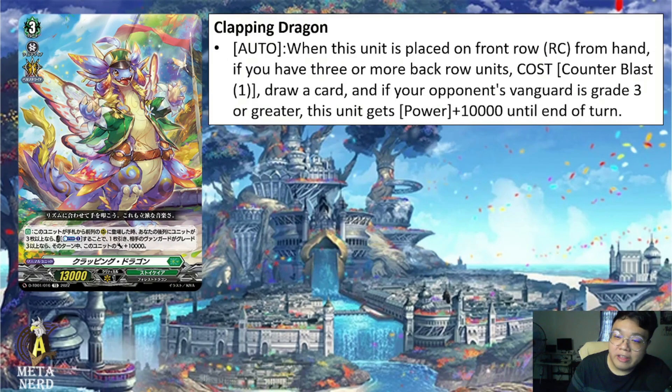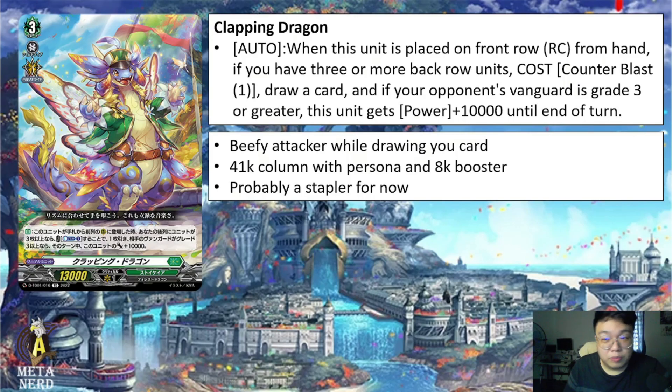Next we have Clapping Dragon. Auto when this unit is placed on front row rear guard from hand: if you have three or more back row units, cost — counter blast one — draw a card, and if your opponent's vanguard is Grade 3 or greater, this unit gets 10k power until end of turn. He's quite a beefy attacker — a 41k with personal ride as well as an 8k booster — and he replaces himself with a draw. This card is probably going to be a staple for Leonorn.